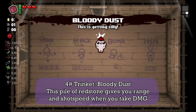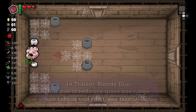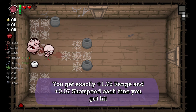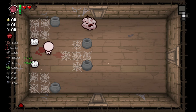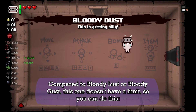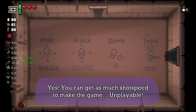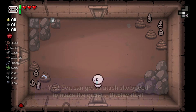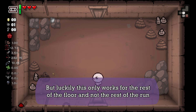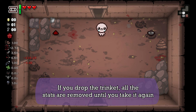Next we have Bloody Dust. This pile of redstone gives you range and shot speed when you take damage — exactly 1.75 range and 0.07 shot speed each time you get hit. Unlike Bloody Lust or Bloody Cast, this one doesn't have a cap, so you can get as much shot speed as to make the game unplayable. But luckily this only works for the rest of the floor, not the rest of the run. If you drop the trinket, all the stats are removed until you pick it up again.